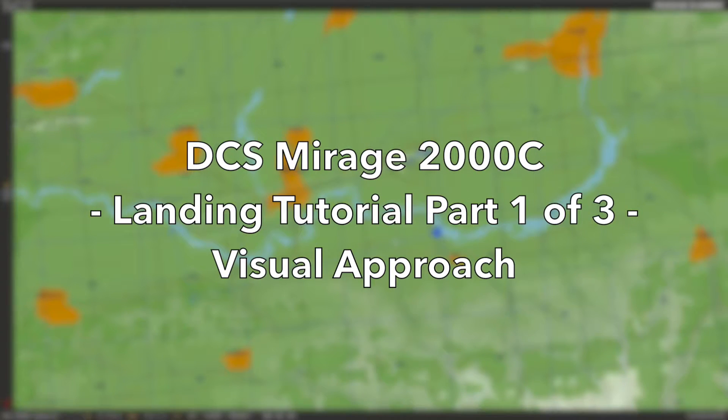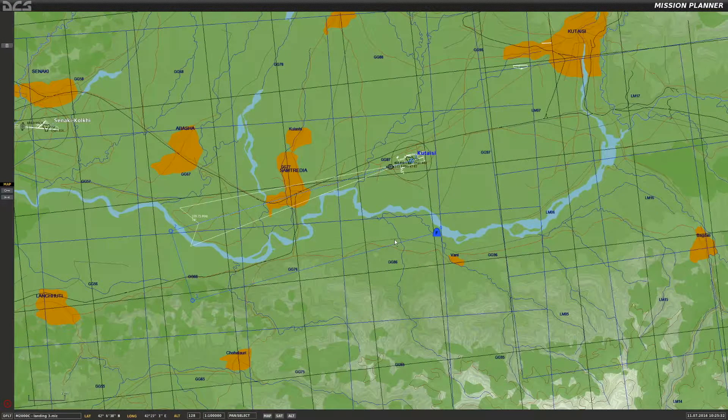Hey everyone! Today we're doing something different. I'm actually doing a tutorial on how to land the Mirage 2000C. I've been practicing landing it for quite a while and I couldn't really find a good tutorial on YouTube. It has everything I want in it, so I decided to kind of make one myself. See if it's useful for someone.